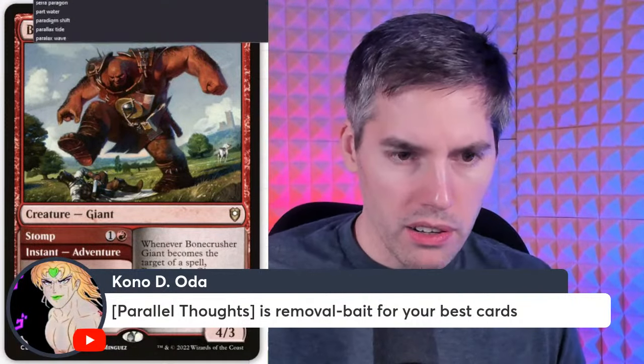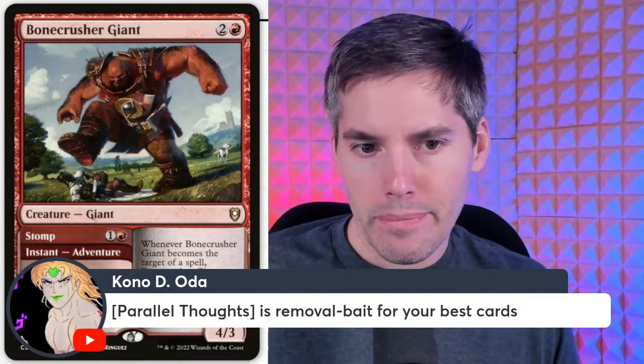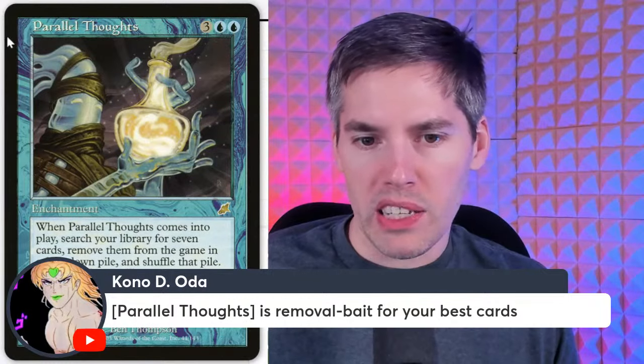Parallel Thoughts — five mana enchantment. When it comes into play, search your library for seven cards, remove them from the game in a face-down pile, then shuffle your library. If you would draw a card, you may instead put the top card of that pile into your hand. Five mana to potentially draw bombs for the next seven turns. I like how bad it is.